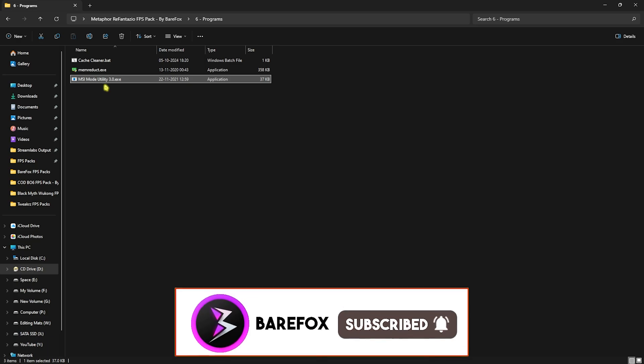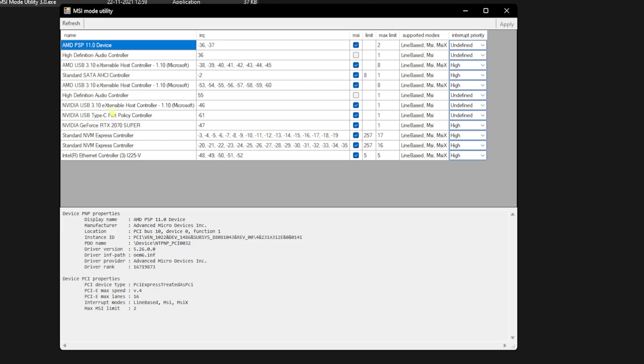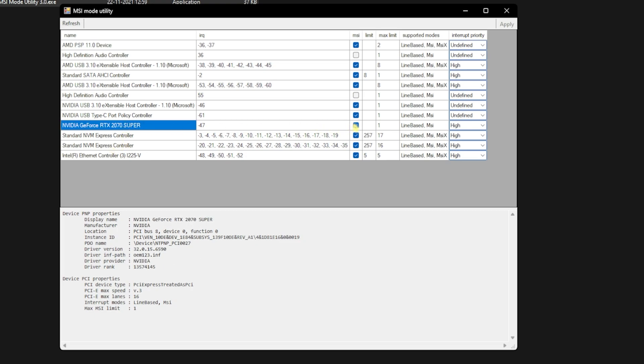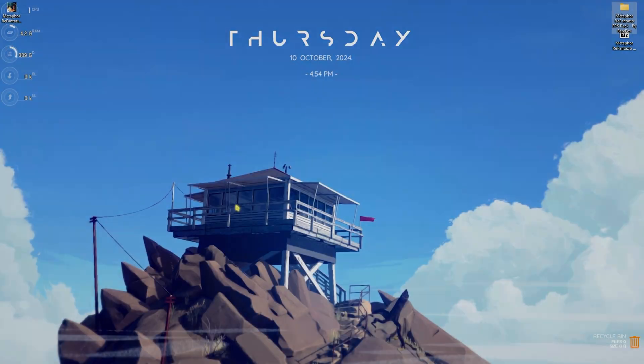Next is MSI Mode Utility 3.0 — right-click it and run as Administrator. You'll see a list of devices; locate your graphics card, click the MSI button next to it, set the Interrupt Priority to High, then click Apply and close. This sets the SFIO priority for your graphics card, allowing it to consume more power and resources to improve its performance. Once done, close the FPS Pack.